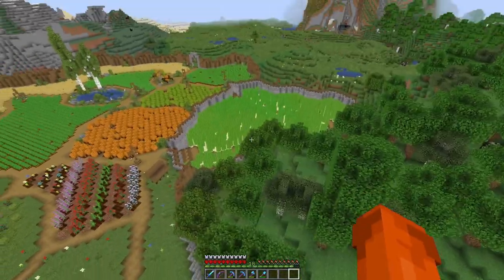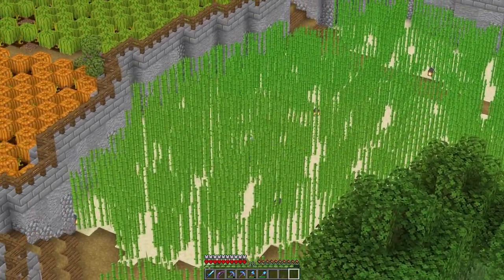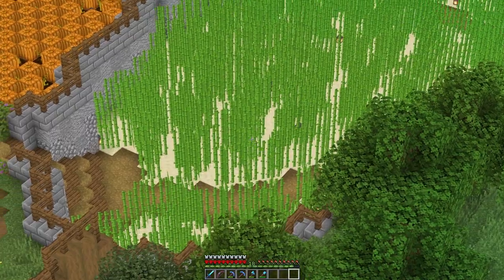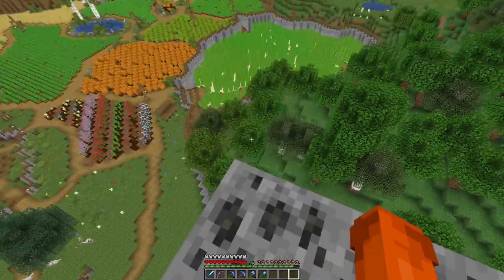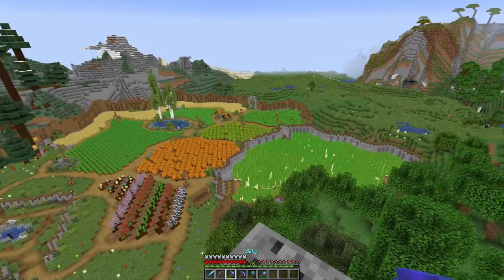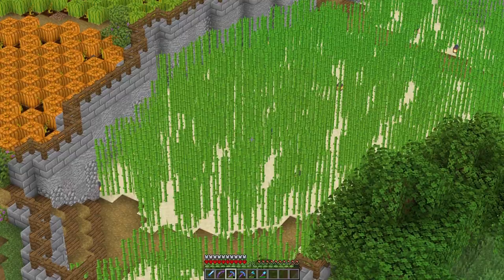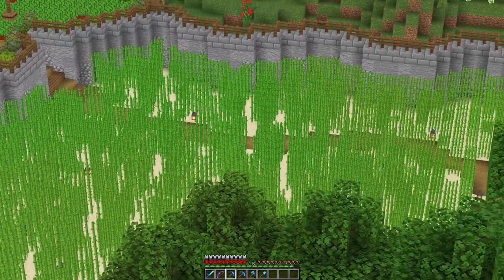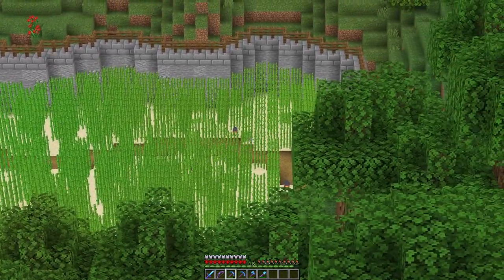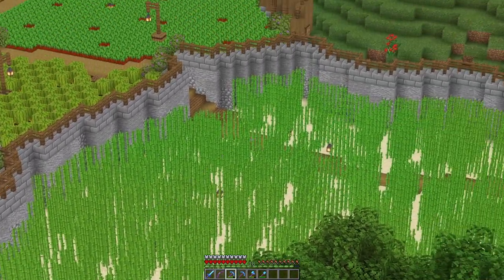By the way, in case I didn't show you — I got a little tip regarding the oak trapdoors between all the sugarcane. I exchanged them for sandstone slabs, so you basically don't see a difference in blocks there. It looks way smoother, I think. So thank you very much!